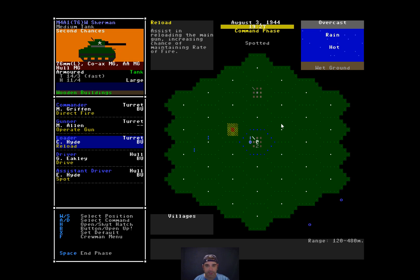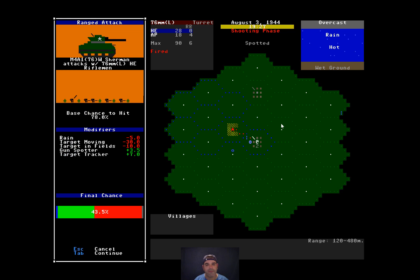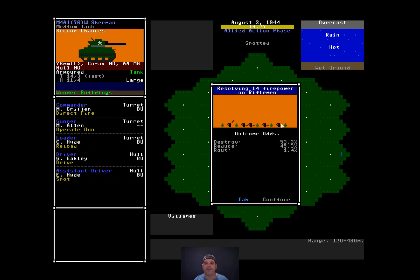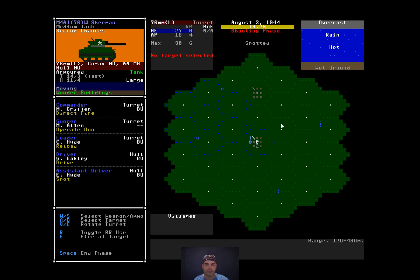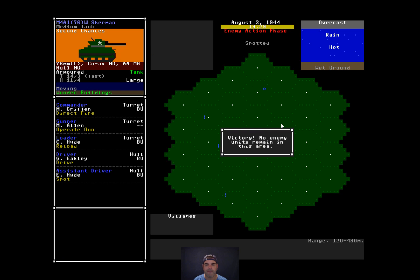Nothing changes — fire again. Maintained rate of fire, fire again — hit. Two hits total. The other Sherman fired at the stug and must have line of sight. The riflemen are destroyed. Setting up direct fire, reload, drive, spot. Attempting to go hull down — unable to move into hull down position. End of phase. The other Sherman knocked out the stug through the rear. Victory! Combat day has ended.